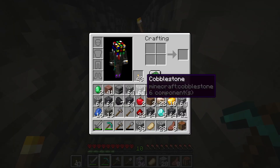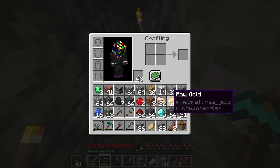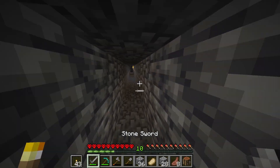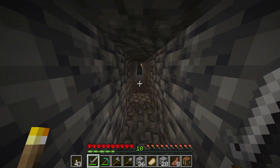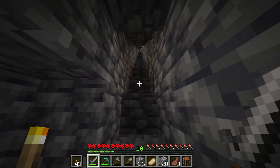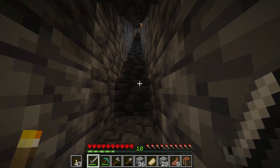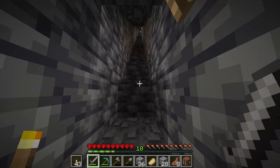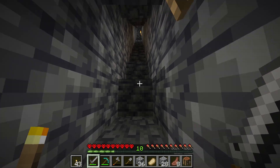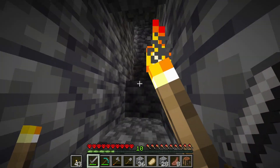My inventory is now full. I have a lot of resources — I think I'm good for now. 22 iron, 10 gold, 5 diamonds, and a couple of other things. I'm going to head back up to the surface and then I'll do some decorating of the mine. I definitely got more than I thought I would getting all the way down here — 8 diamonds total, not too shabby. There are so many more in that cave but I'm just not going to risk it right now. Let's head back up, craft up some stuff, smelt it all down, and go from there.